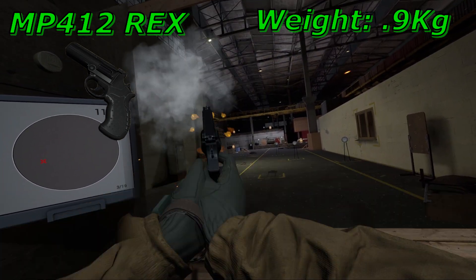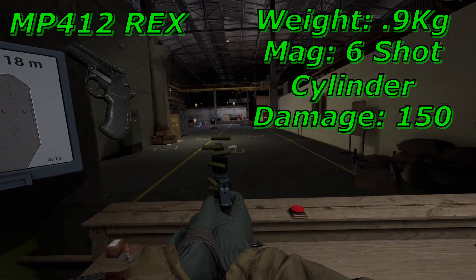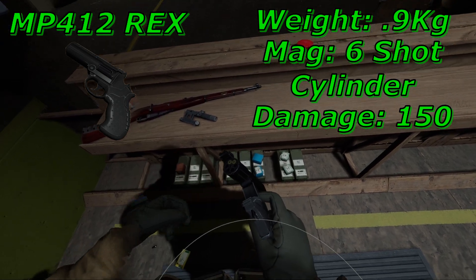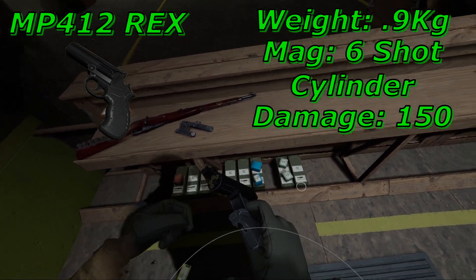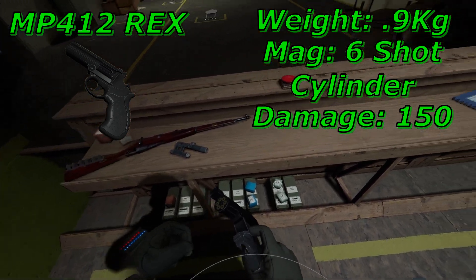In game it has a weight of 0.9 kilograms, a six-round cylinder, and a damage of 150 per shot. That is slightly more than the Mosin and Tiger, making it the second strongest per-shot weapon in the game.